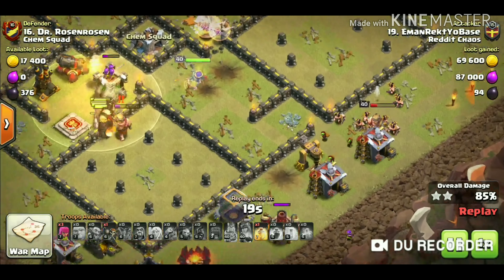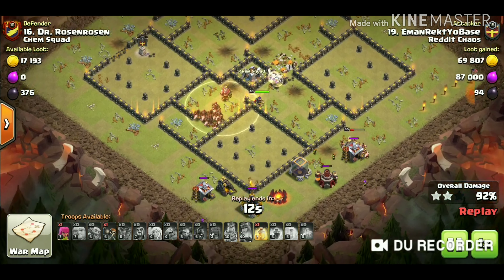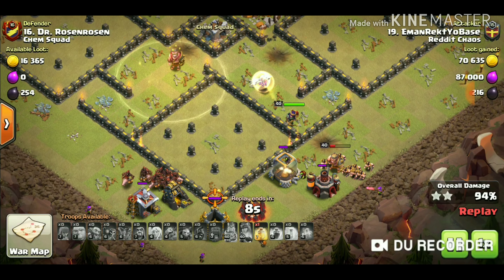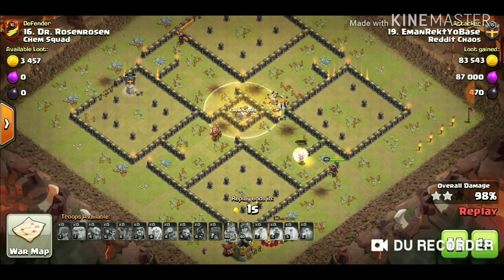He used the second heal spell and two more defenses are down. You can see the bunch of hogs, the queen is still alive, and three or four healers are still alive. The king is there and he used a swag heal — nicely done by Eamon Raikyo.